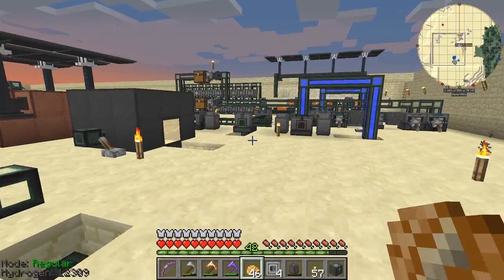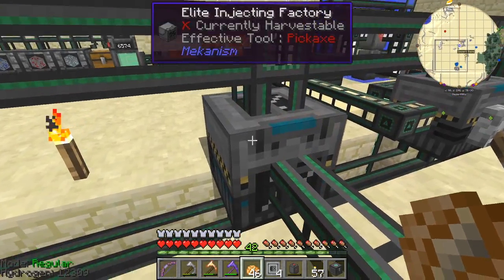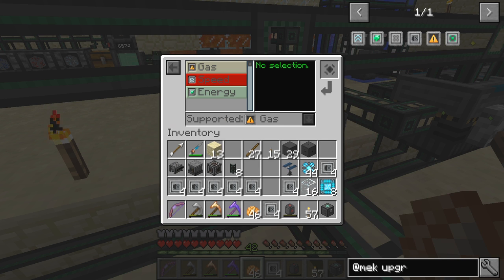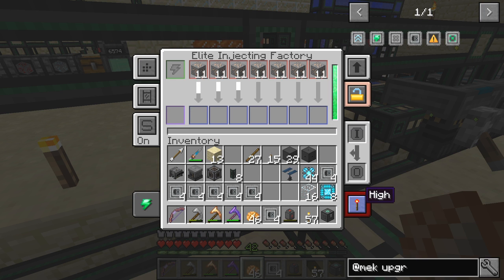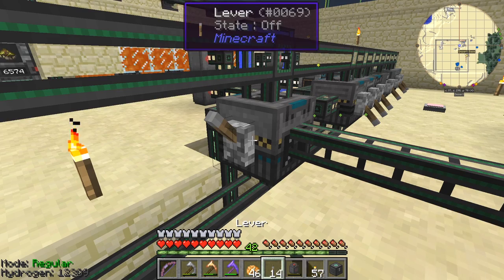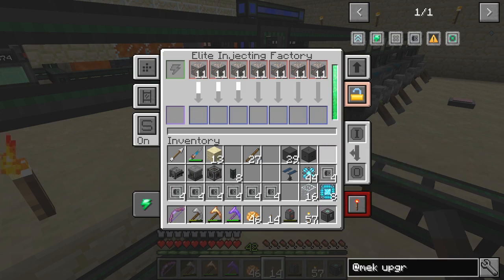This is a survival game after all, even though it's done a bit like a tutorial. Here we have the injection factory — let's have a look: gas supported, speed supported, and muffling. Let's put the four mufflers in here and go to the next machine. This one is basically turned off but let's put a lever on it again — I think I took it off because it wasn't a sensible place for it. If I turn it on they should carry on.